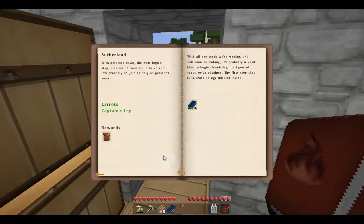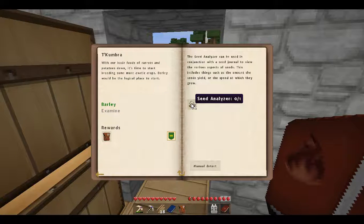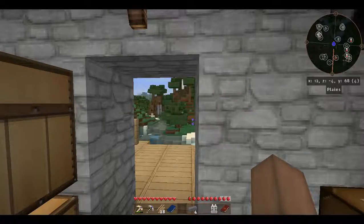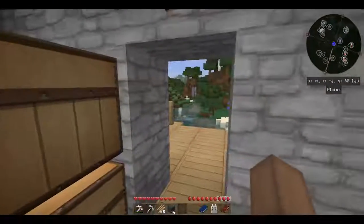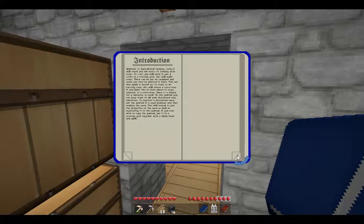The next thing it's going to want us to do is make a seed analyzer, which is good. We got four seared bricks from the reward bag — well, it isn't fish, so I guess I should be happy. The agriculture journal — we'll take a look at that in a second. I'm going to grab these seared bricks but I still want to get the smeltery rebuilt first.